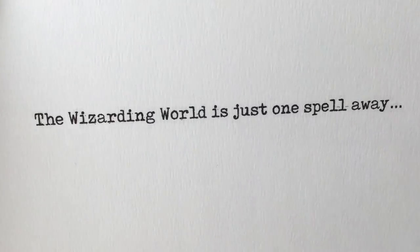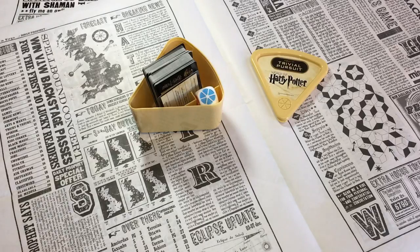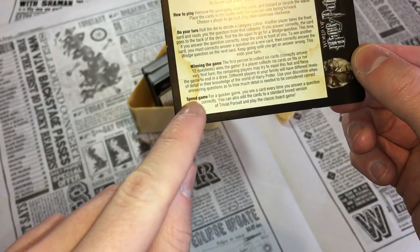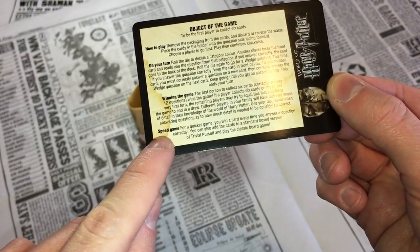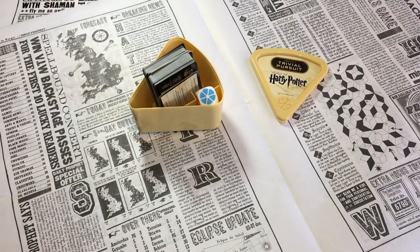If you don't know, Trivial Pursuit is played with a board, but this version doesn't actually come with a board — it just comes with a little box, the dice, and the questions. You can play with a traditional board if you have one, or just play like this. We're actually going to do a speed game where you win a card every time you answer correctly, first to collect seven cards — because seven is the most magical number.